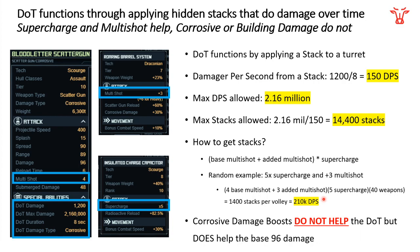Corrosive damage boosts — things like Corrosive Battery 2, High Volatility Cartridges, or anything else that does plus 100% corrosive damage — do not help the damage over time. It's not going to work, it's not going to help, it is useless. Corrosive damage buffs do not help damage over time, even though it is corrosive damage.